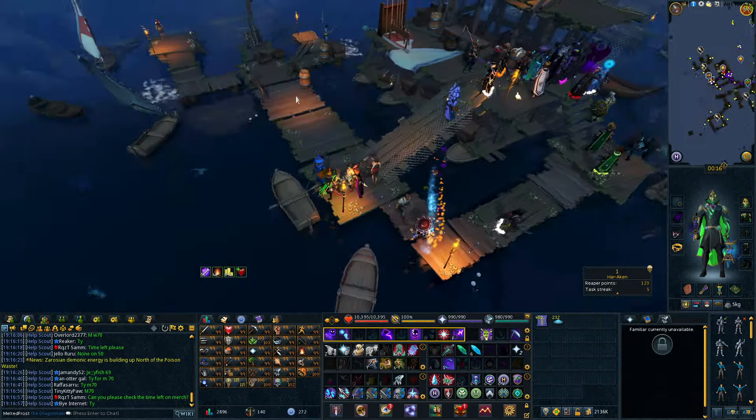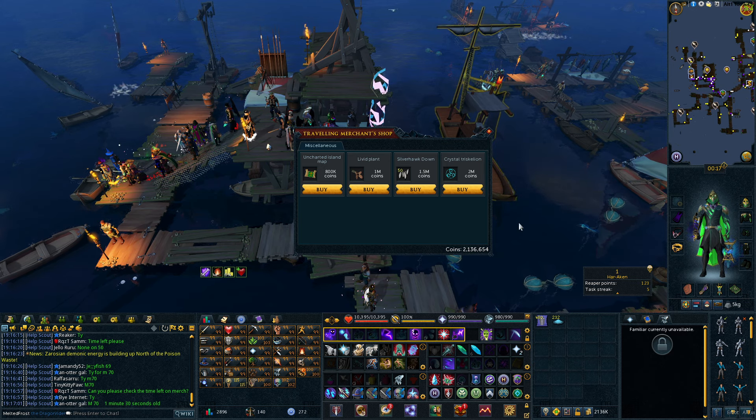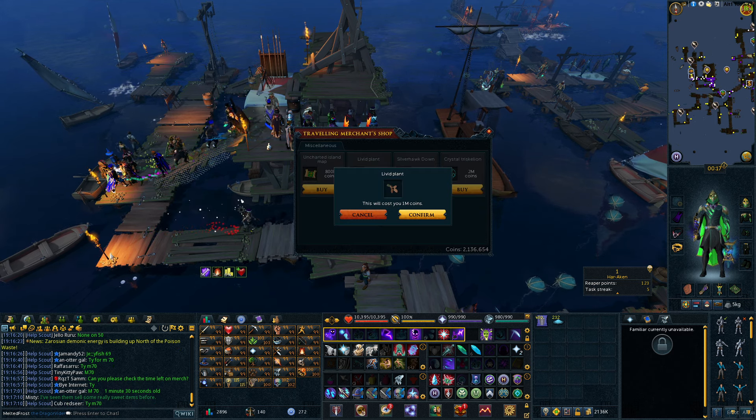And you will come over here, and here is the Traveling Merchant. Then just click Shop and you can buy what you want. He sells lots of useful things, notably Living Plant. Hope this helps.